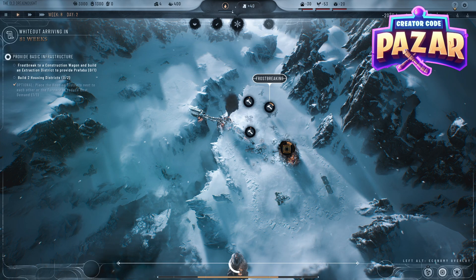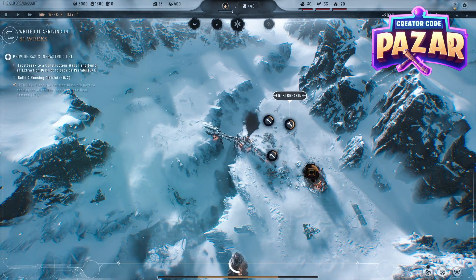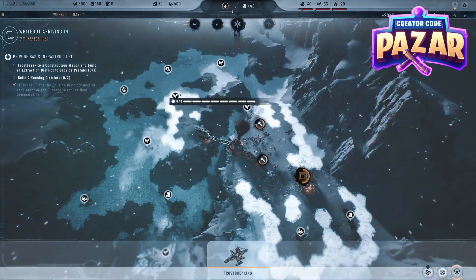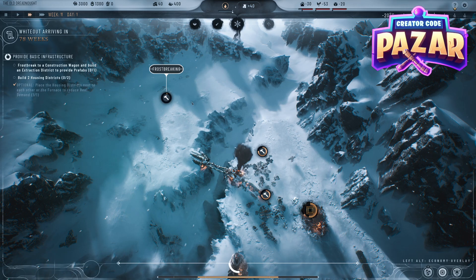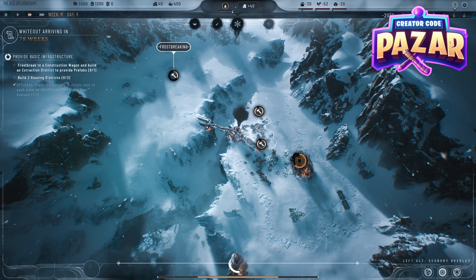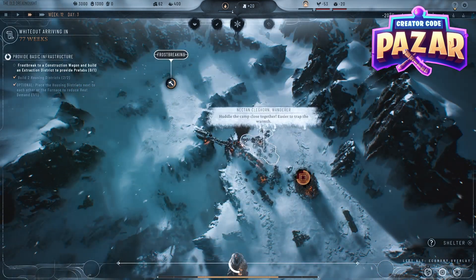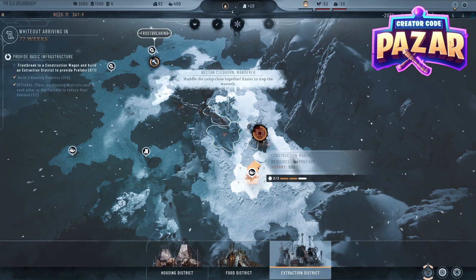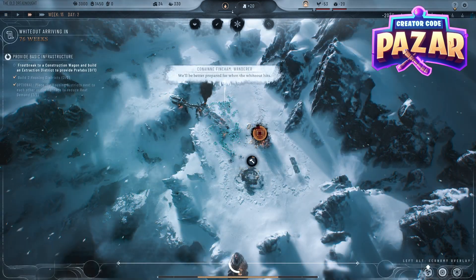After doing the housing districts, we are going to do some more frostbreaking. Our frostbreaking is done, so now we're just going to go ahead in time until all of this is done and manage more frostbreaking as soon as it becomes available. Our housing is done. We can build another extraction district here on the prefabs — we're going to want those done — and then one more on the oil as soon as it's available.